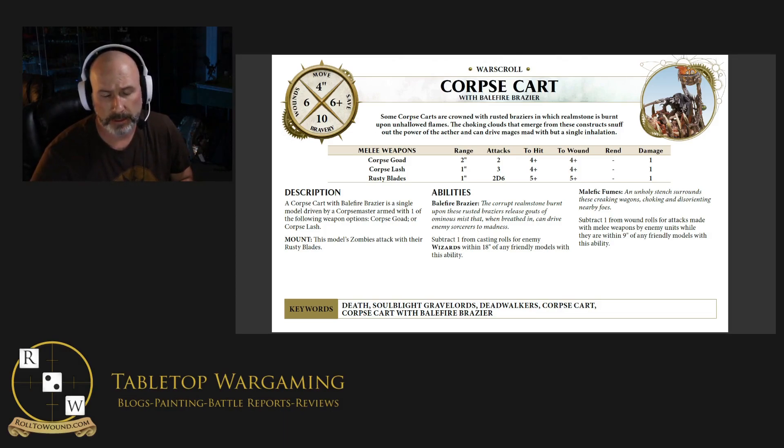Let's look at Bloodlines buffs that arc off the Deadwalkers keyword. The Bait gives plus 1 save in the first round. Strength of the Pack is plus 1 to wound, which is helpful. And Spore Tracker has an interesting interaction out of the Vyrkos Dynasty that will work on it too. There might be something else in the book I'm missing that arcs just off Deadwalkers, but in general it's not summonable, so you're not getting a ton of interaction from it because a lot key off Deadwalker Zombies or summonable Deadwalker units specifically.